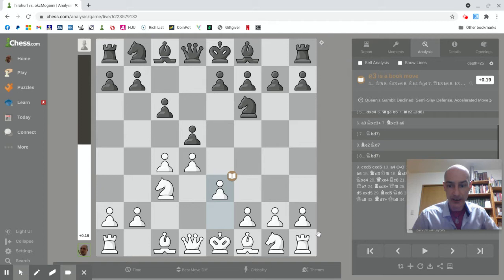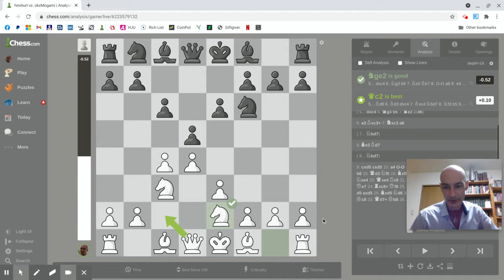We have here the Slav defence, which transmogrifies into the semi-Slav. Then I play what is more of a Nimzo-Indian-style move, which actually played out rather well for me.